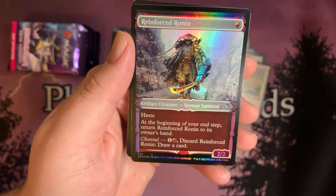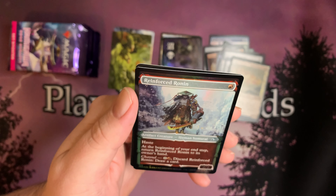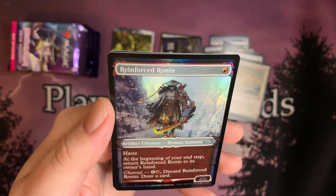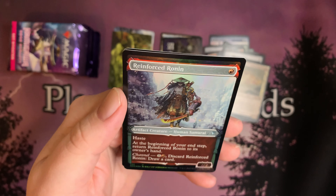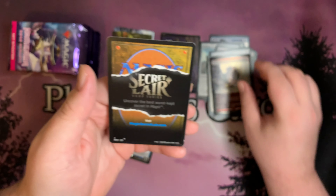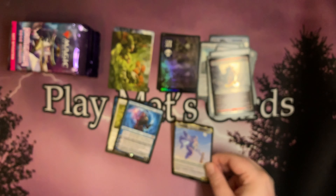Reinforced Ronin. The foiling on this is different. It's a Borderless — not one of the Neons, but pretty all the same. Set that aside. And a Mech Titan token.